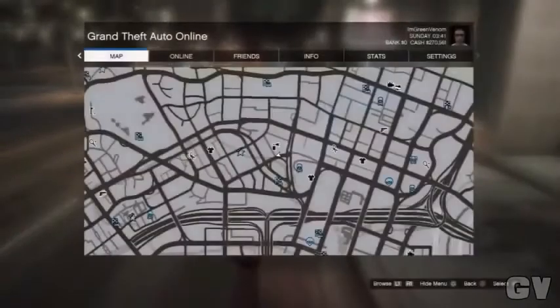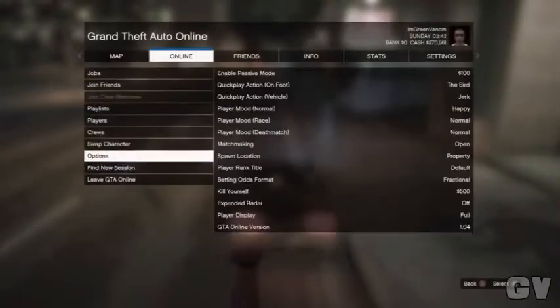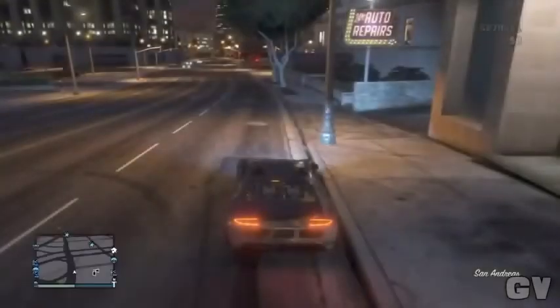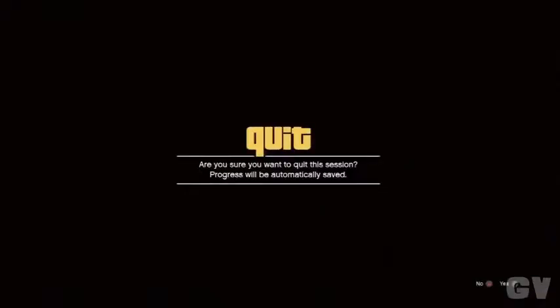First of all guys, press Start, go to Online, go to Options, go to Spawn Location and set that to Last Location. Once that's done, exit it and press down on the D-pad to go to Story Mode.